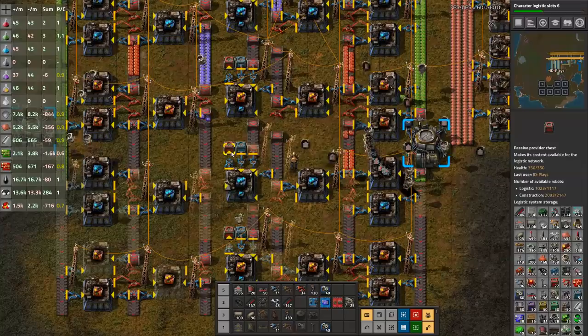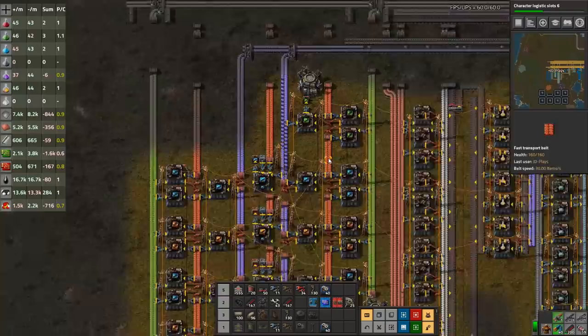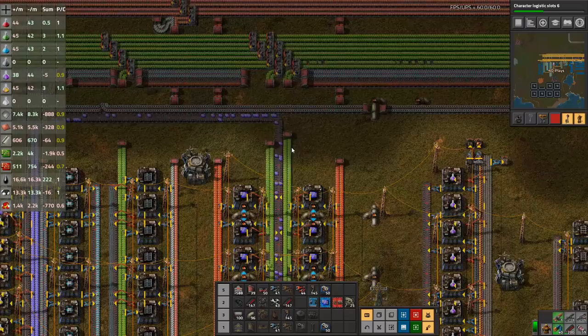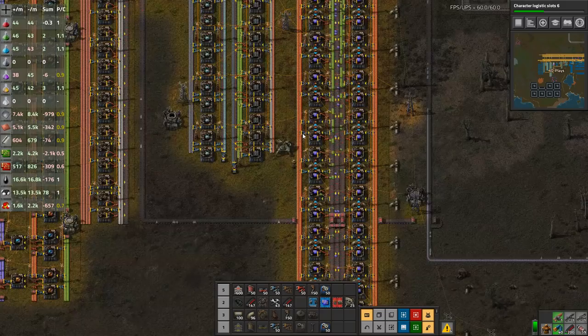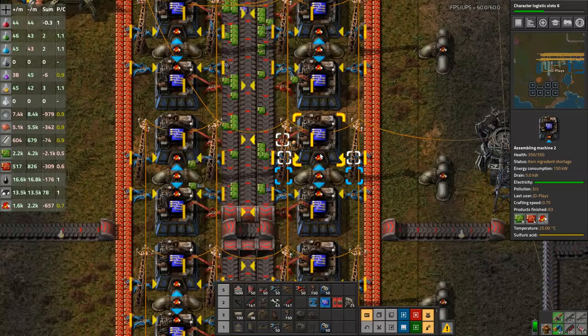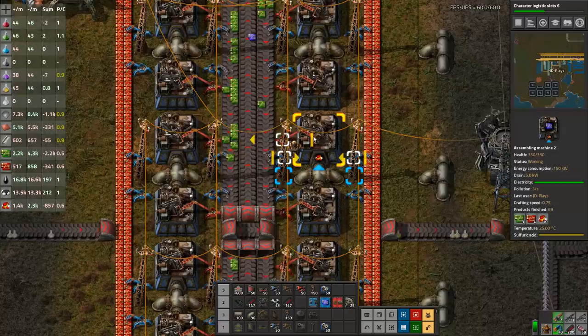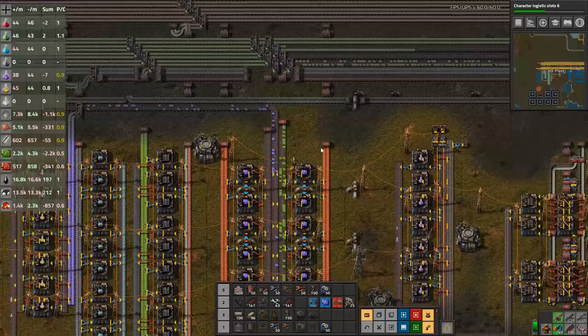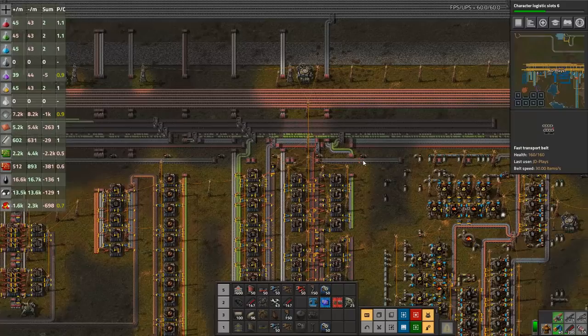This is going to start putting a very large draw on our blue circuits, which in turn is going to put a large draw on our green circuits. As you can see, our green circuits aren't even making it all the way down - our blue circuit build needs more. We need to boost our green circuit production into the blue circuit build, and potentially make the build longer if this oil wasn't in the way. First things first - we're getting to about where this line crosses - so I want to bring potentially two green circuit belts in, one on each side.